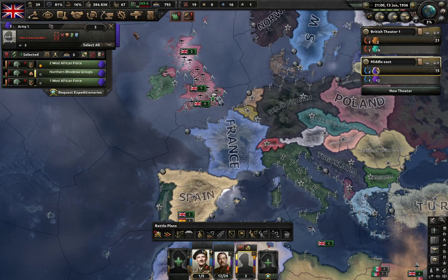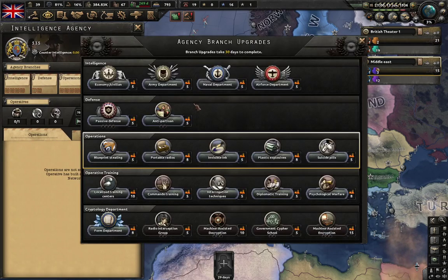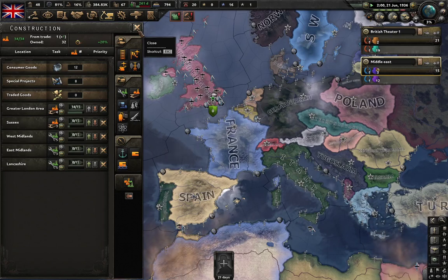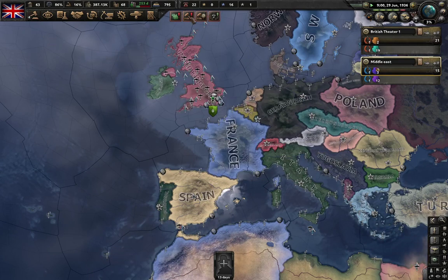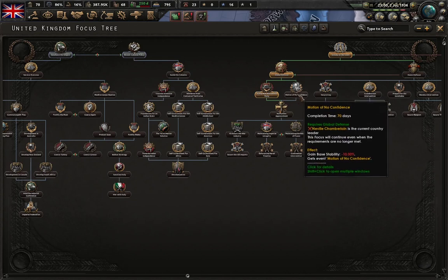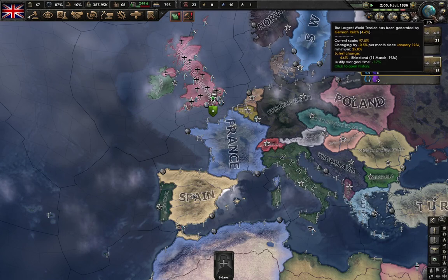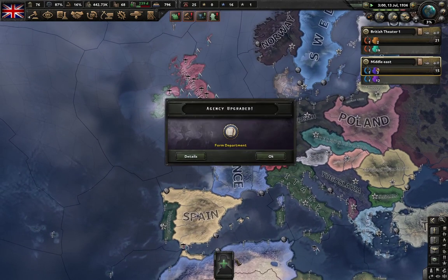SIS has been created, and we have got the abdication crisis — but we gain stability from this, so that is a good thing. What we need to do now is form the department, and again that is a lot of factories now being taken out of our use — so it's not so good at this point. King Edward abdicates, so we get King George VI. We can't go any further here because we have not got Neville Chamberlain there, so we're going to come back. We'll do limited rearmament for now — I don't think we can actually progress any further, we need that over 5%. We're getting an agent.